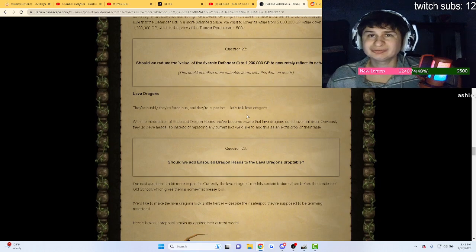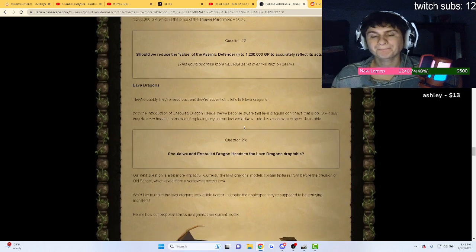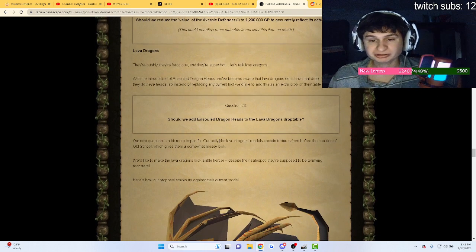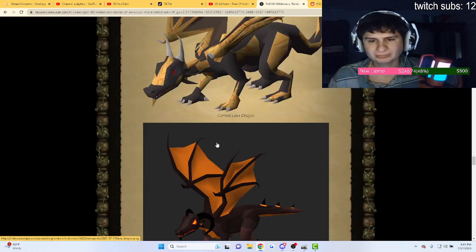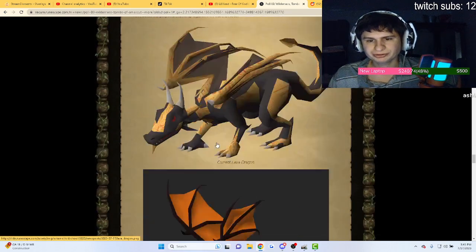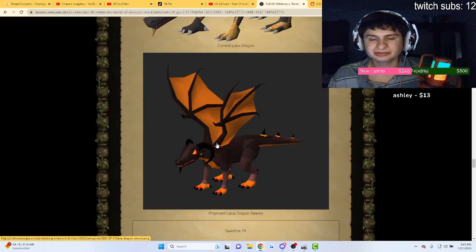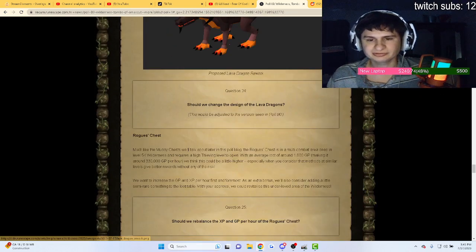For lava dragons, should they add insult hints to the lava dragon drop table? Sure, why not. They also want to rework the lava dragons, and both options look good to me honestly.